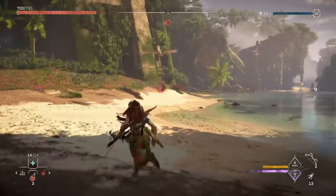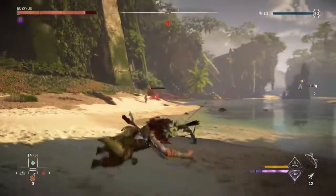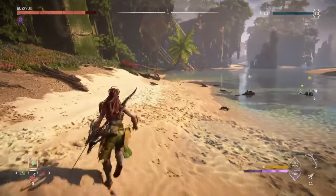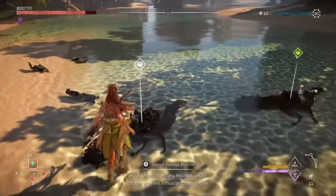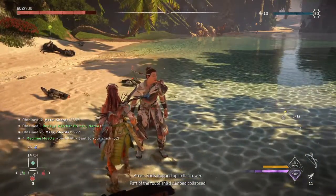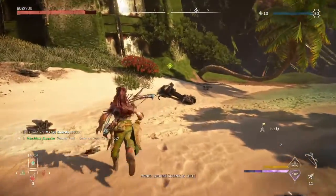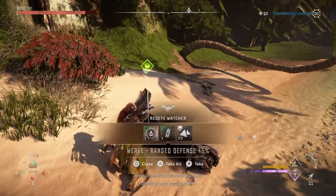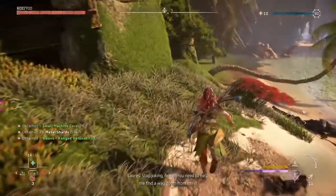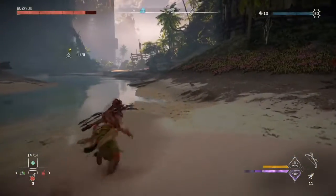I am an instrument of the ant. Sobeck, the living ancestor — if they brought you here, it must be to save Loras. Who? She's trapped up in this tower — part of the route she climbed collapsed. I should be able to climb that tower and help that trapped soldier. Loras! Sobeck is here! The ancestors must have left plans for your sorry carcass. Stop joking, Araya — you need to help me find a way down from here. I'm not joking, the living ancestor is here. We'll come back to you, dude. I'm going this way. I have a plan.